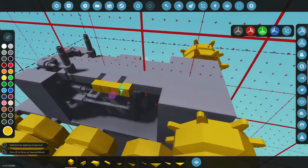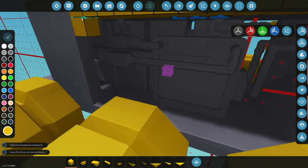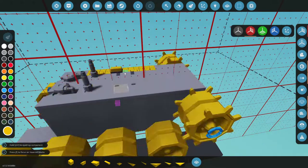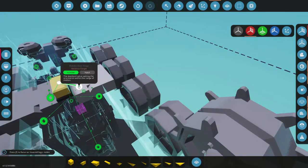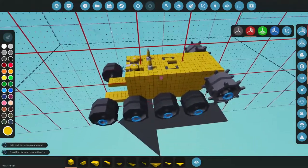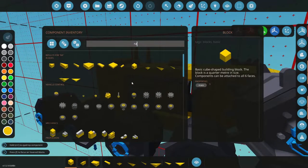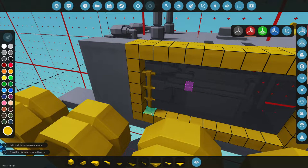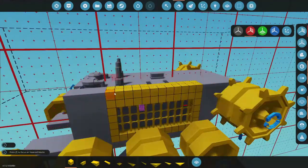We'll stick that like so, should we move this back one more — let's move it back one more. We'll build ourselves a door off of this, come like that, come down off of it. That should be enough for a door. Let's get a tiny little switch box, hook these guys up, switch box and switch box. We'll change this to just one. Let's open this up a little bit, give us a nice little viewing window — maybe some rails. That gives the engine some room to breathe.